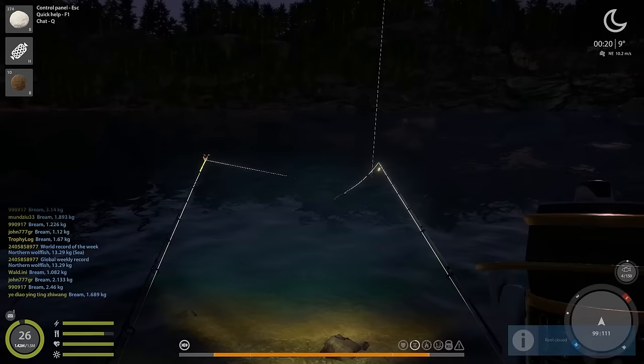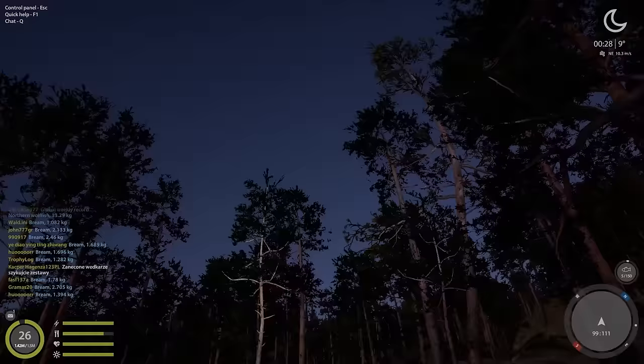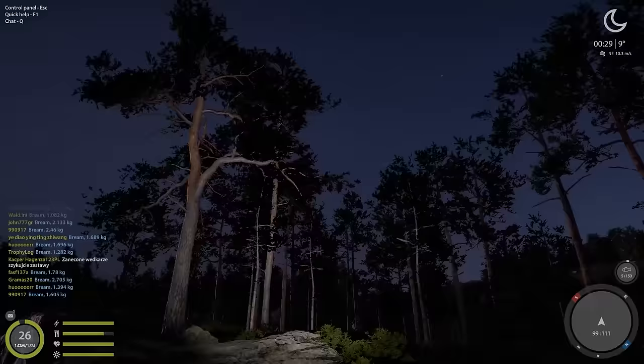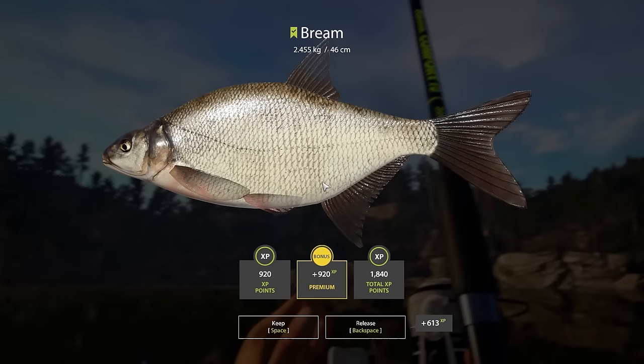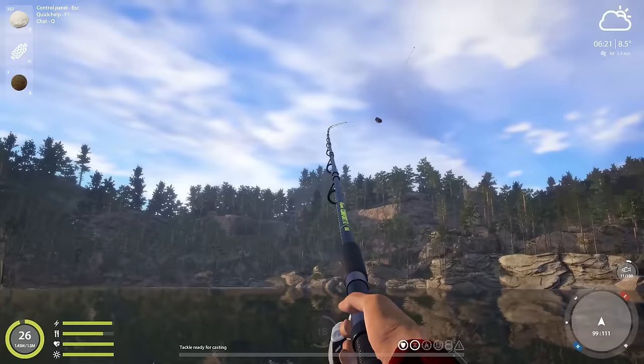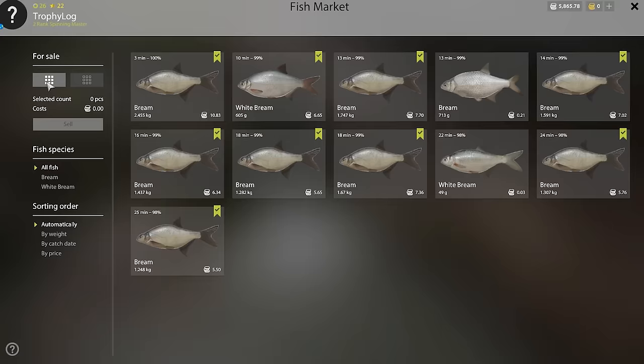The weather outside is frightful — can't even do any fishing, look at this wind! But I'll still try. We have something on — I didn't even know — it's a bream. The wind almost took that fish. A 605 gram white bream — my first ever white bream from this spot. What a nice end: a 2.5 kilo bream, though the fishing was absolutely awful because of the wind — we made only 63 silver this time.